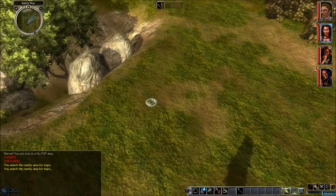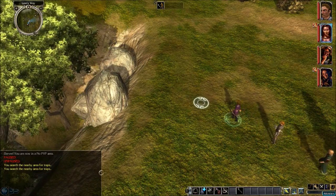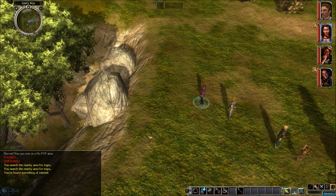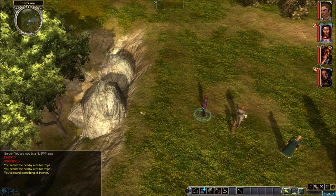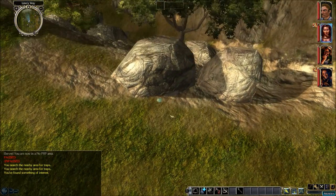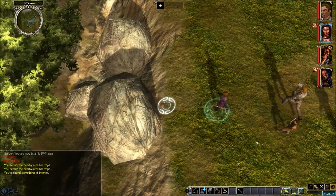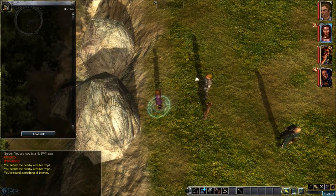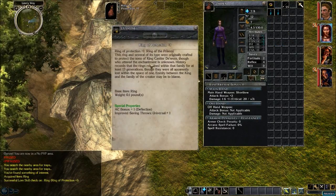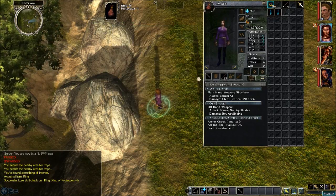Let's take a mosey over here and see if we can activate this trigger to find this ring of protection. Pay close attention to the message area — and there it is, it just triggered: 'you found something of interest.' If you look closely once you get that message, hit the Z key, look over here by these two big boulders, and right here you'll see it — another little pile of dirt. We're going to access that and there's the ring. It's unidentified, so give it to somebody with a high lore skill. There you go — ring of protection plus one, gives you plus one deflection and plus one to all saving throws.